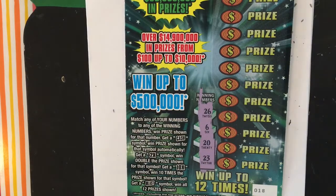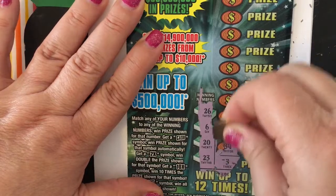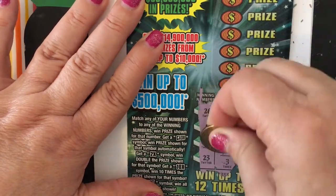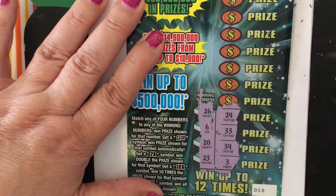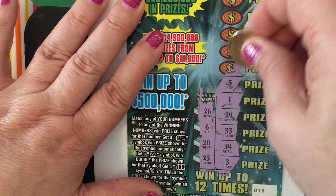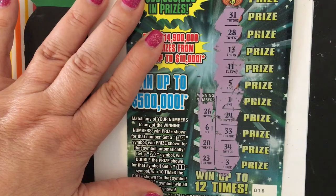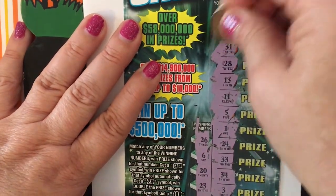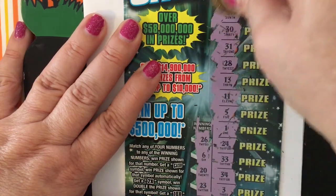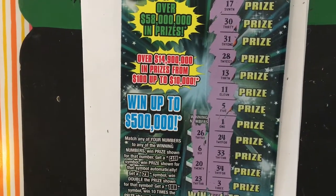Our winning numbers are 26, 6, 20, and 23. We have a 3, a 34, a 33, a 24 — one off — a 1, a 5, 11, 13, 28, 31, a 30, and a 17. I think this is a dud also. Wow, we weren't lucky at all today.